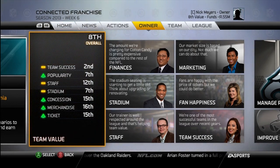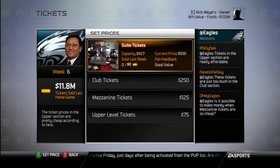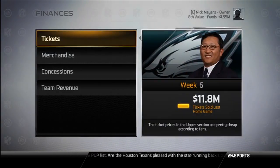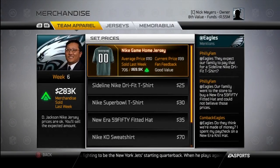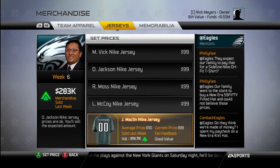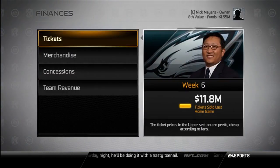Staff and stadium are staying steady at 12th and 7th, and concessions, merchandise, and tickets are on the upside. Finances — you can go in here and control the prices of tickets. In merchandise, you can see the current price you're posting it at — I'm posting it at $99 and the average price is $110. You can see how many have been sold and how much money you made. Usually putting it a little lower will help it sell more. You can tab over and look at specialty jerseys like Michael Vick, DeSean Jackson. I did sign Randy Moss so he has a jersey — Sean McCoy, Jeremy Macklin. They have a Michael Vick autographed football and a Rytle mini helmet.